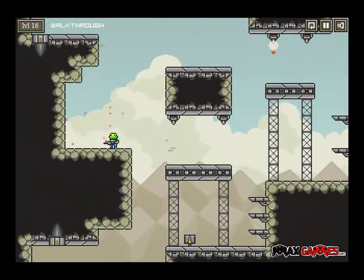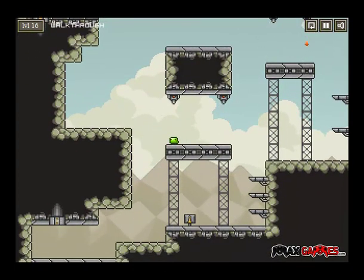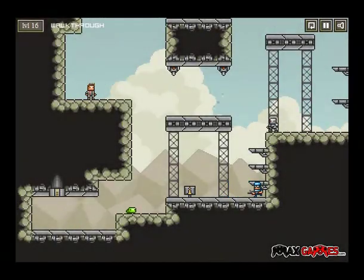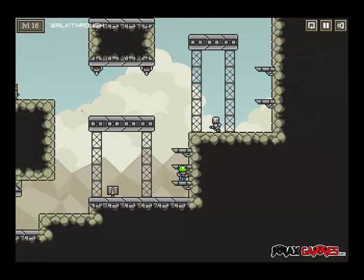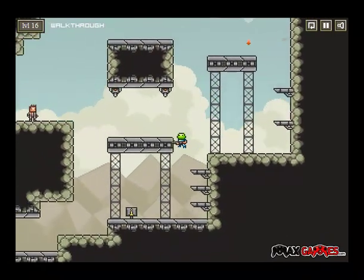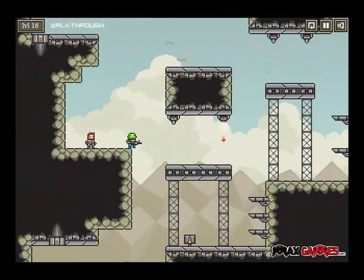I guess these guys jump a little higher. That's what I'm talking about with the control switch. The colonists jump a little higher than the guards actually do and they may run faster. So you gotta use the colonists for this one.